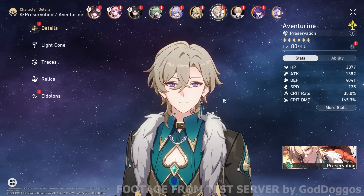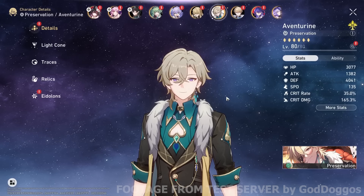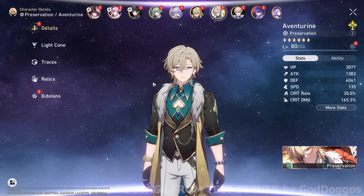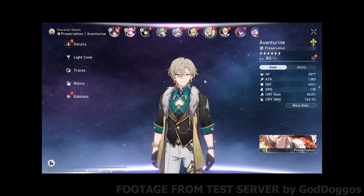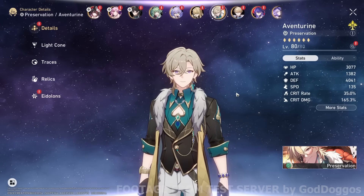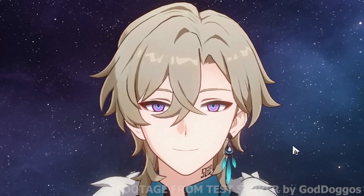You're only going to get like 50 extra effect resistance on your Jing Liu, which still won't reach 100%. Though speaking of which, Jing Liu does have about 30% from her major trace — so that's worth noting. In terms of damage, he's doing the highest of any preservation character, but you're not going to make him a main DPS — well, you could, but it's not going to work that well.